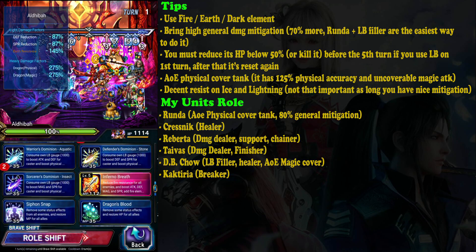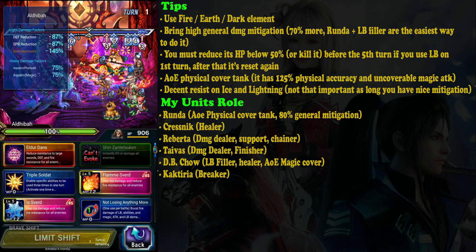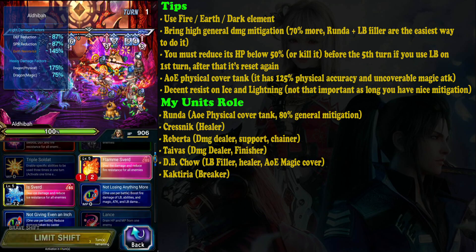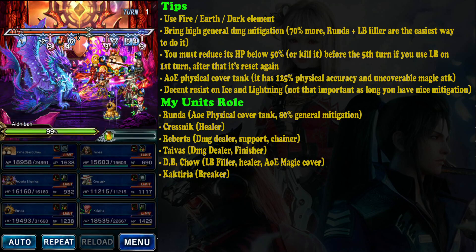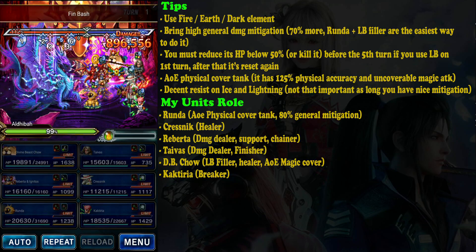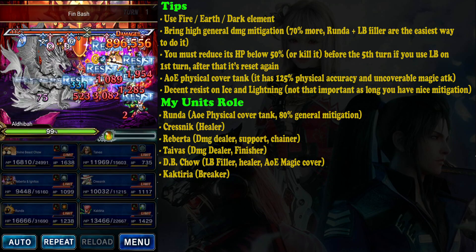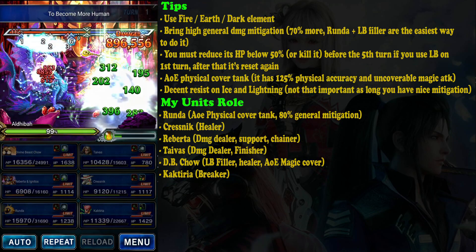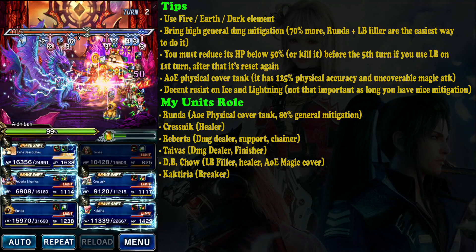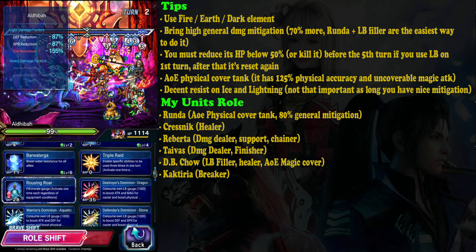Riberta and Ignitos act as support here. Rebirth is pretty useful. I'm going to use dragon and aquatic buff along with fire imbue, imperil, and for Tyves I'll use bolting strike — just dealing some damage on the first turn. You don't want to go all out because the boss still has strong mitigation. One thing to note: if you use this method with limit burst on turn two, you need to reduce its health below 50% within five turns or it will wipe your party.